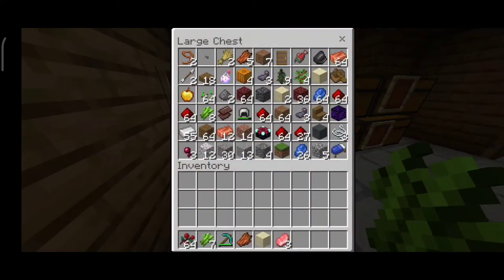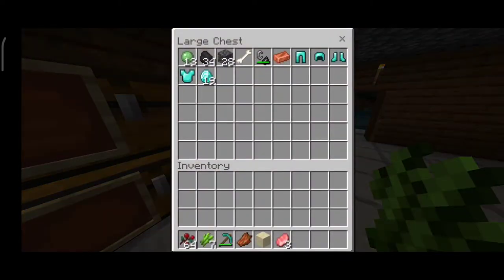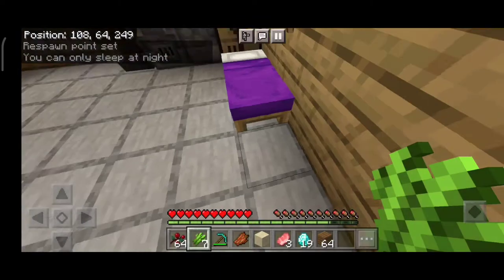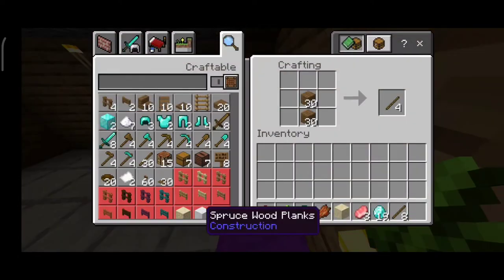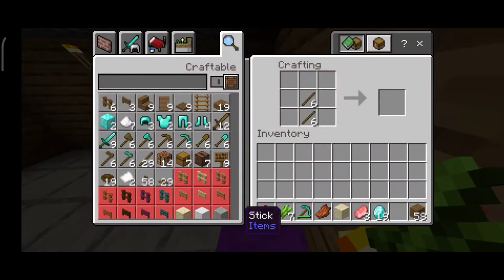Then we will make a diamond pickaxe, because there will be a little bit of work. I will put the grass block — I have put this grass block in creative mode and used it. Now we will make some wood, we will make sticks and an axe.